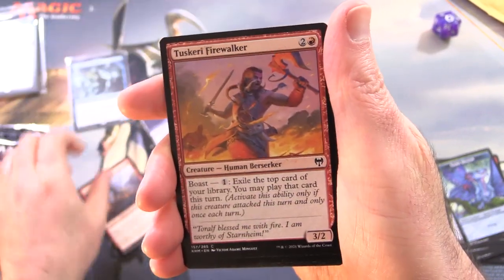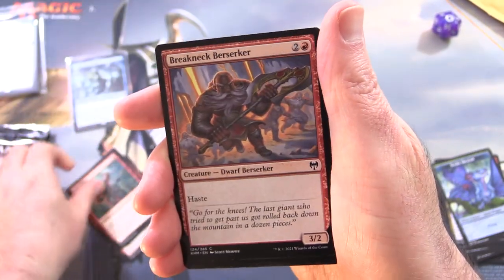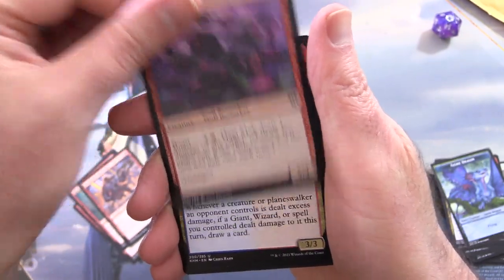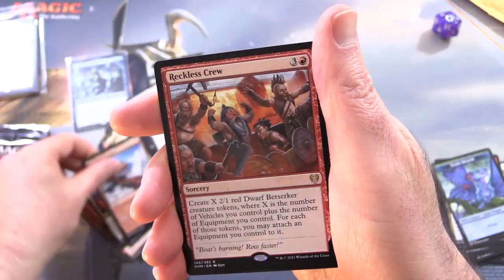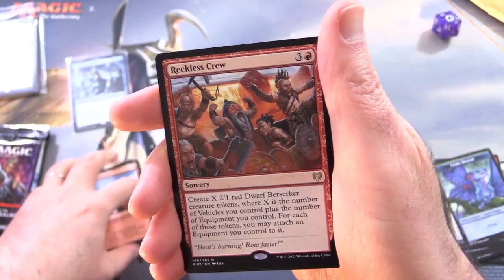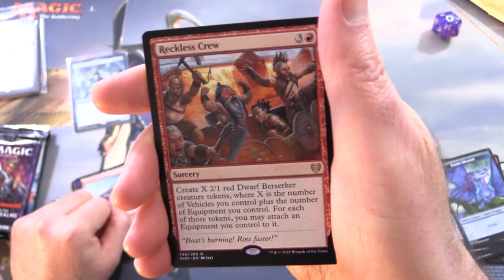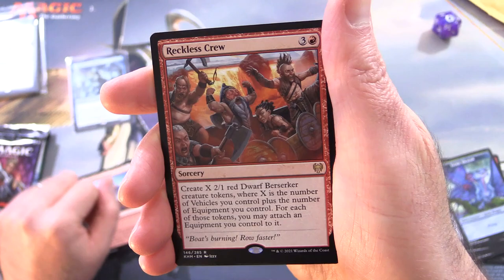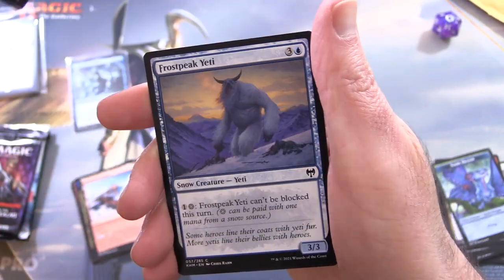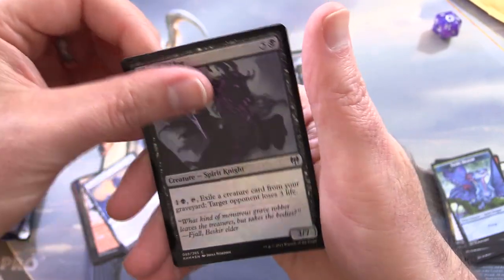Immesturm Raider, Tuskeri Firewalker, Vault Robber, Runamuck, Breakknit Berserker, Hegemob, Trolled. And Agar the Freezing Flame, Surtland Frostpire. And Reckless Crew is the rare — 3/4 for 4. Create X 2/1 Red Dwarf Berserker creature tokens where X is the number of vehicles you control plus the number of equipment you control. For each of those tokens, you may attach an equipment you control to it. And Frost Peak Yeti. Foil Dread Rider. And that is it — because we got the list pull, of course.